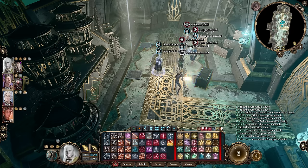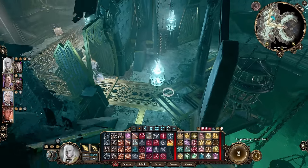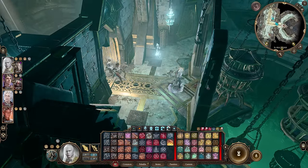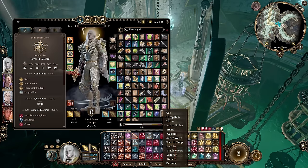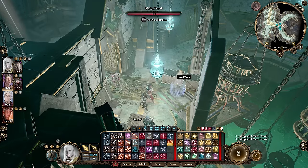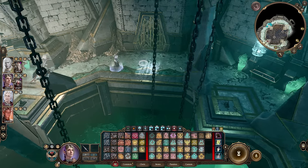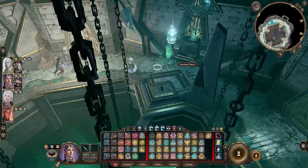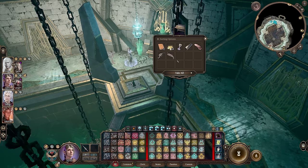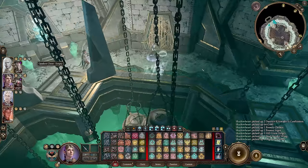There are marble plates on the floor and metal trunks scattered about. If you manage to solve that puzzle, then a door is going to open, leading to yet another puzzle — but this one nobody has actually solved yet. It's unsolvable. There are more marble plates in this room, but also a lever base and what appears to be a broken-off lever. However, this puzzle might be unsolvable not because it's difficult, but instead because it's bugged.